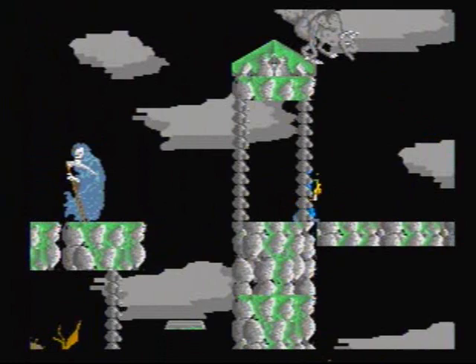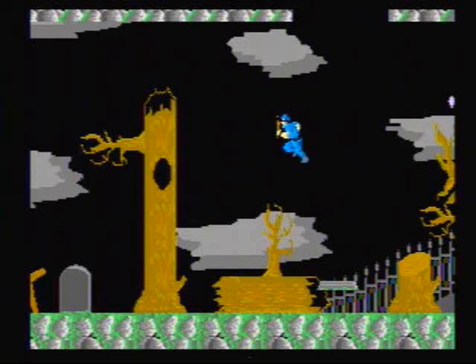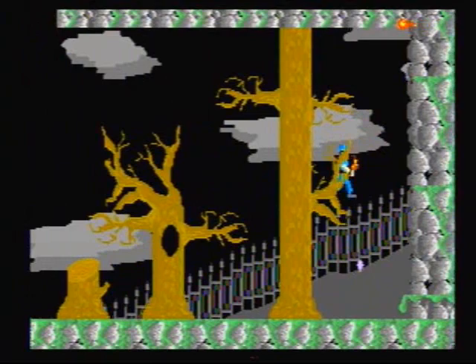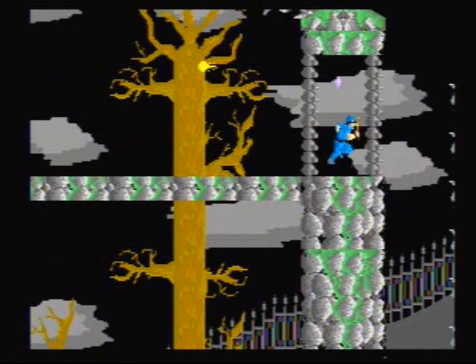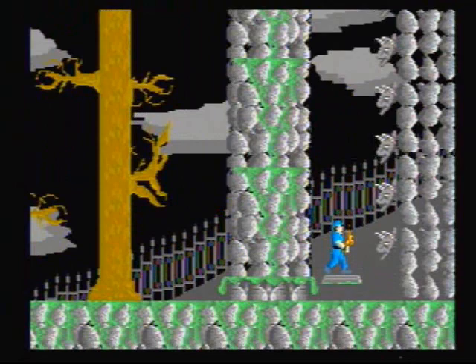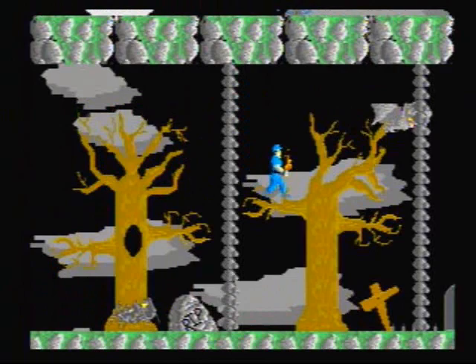Haha, I got your yellow ass this time. You want some too, rat bastard? Take that, bat bitch. Come here, spider — I'm gonna mess you up too. Oh shit, I don't even know how I pulled that off. My curiosity got the best of me here — I wanted to see what was down below, and the only thing down below was a cheap death. Them assholes. Level two — okay, let's go ahead and give this shit another try.